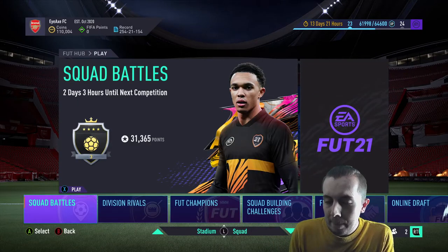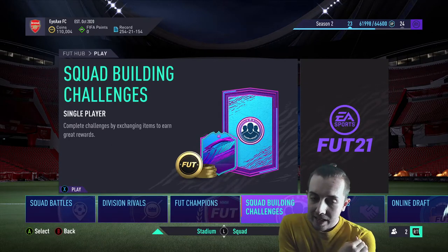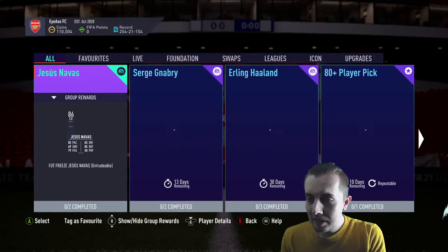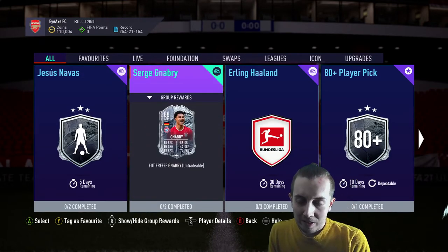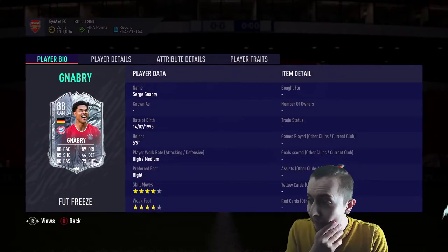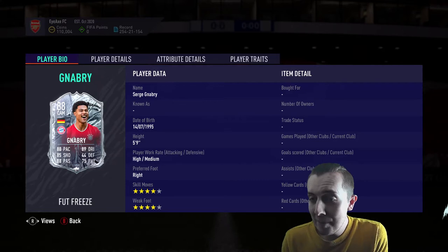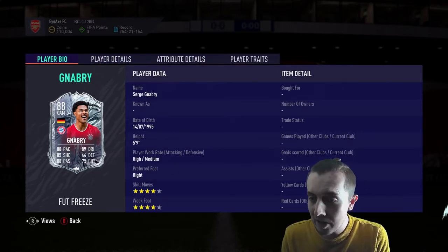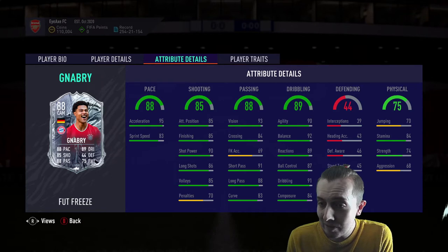I know it's a CAM but who that CAM might be I really don't know. I'd love to see a CAM David Luiz today, that'd be really cool — just a bit of a throwback to his FIFA 18 CDM card. But no, we've got a Serge Gnabry CAM — holy wow, that is one hell of a card. 88-rated CAM Gnabry, 88 pace, four-star four-star, high/medium work rates, 5'9".